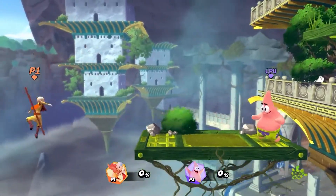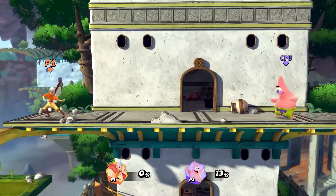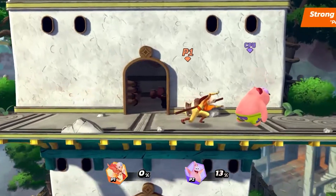Aang's air strong attacks make him float a bit in the air, which makes him a good option while recovering. Aang's strong dash attack is Palm Strike.